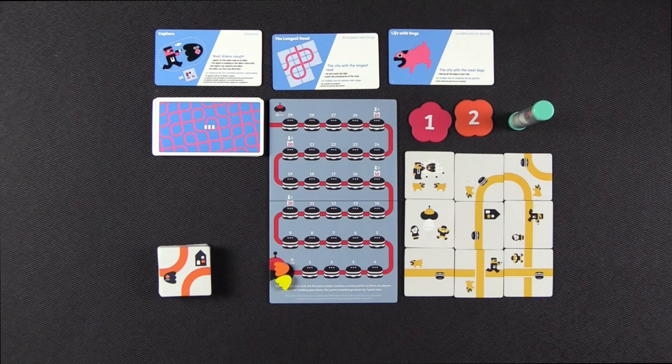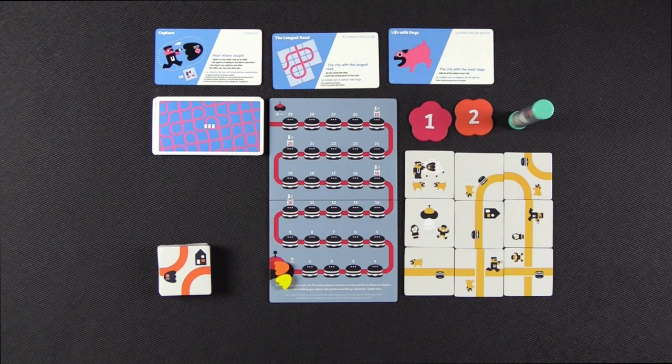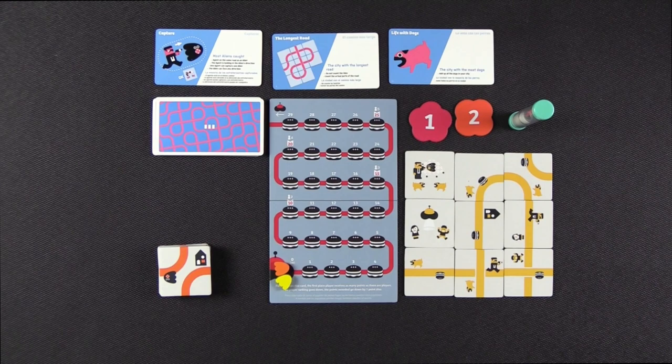Let's talk about these first three scoring conditions. Life with Dogs: the city with the most number of dogs. In this example you have one, two, three, four, five, six. The next one is the longest road — you look for the longest road in your city and count up the number of road segments, not the tiles, because a tile can be two road segments if it loops.